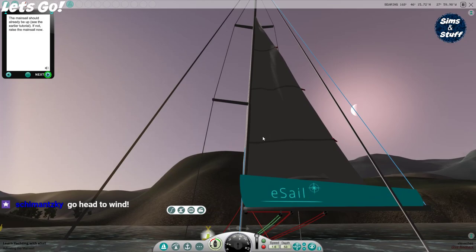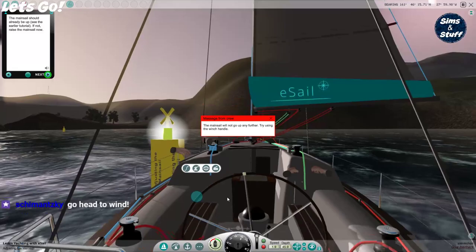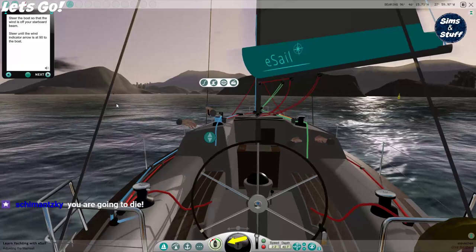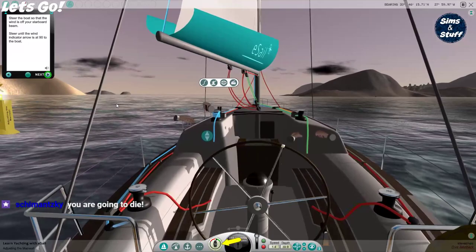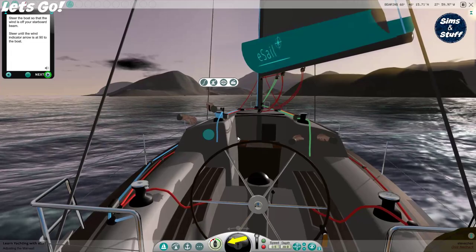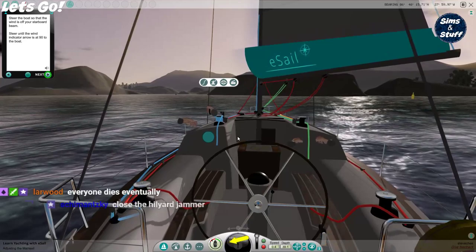You have to close it when it's up. Go to windward before pulling up. Open that — it's got to be that one there. Clickety click. Winch. It's raising something now — look, there we go. I worked it out. Steer the boat so that the wind is off your starboard beam — steer until the wind indicator arrow is at 90 degrees to the boat. The starboard's left, isn't it? There is some steering going on. I might get a sail up — I've worked that bit out on my own now.